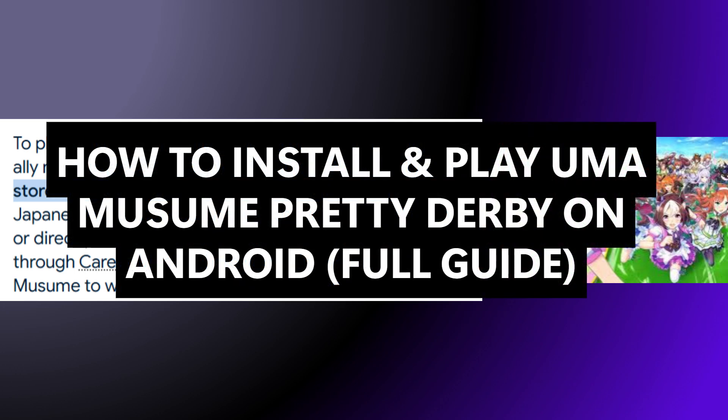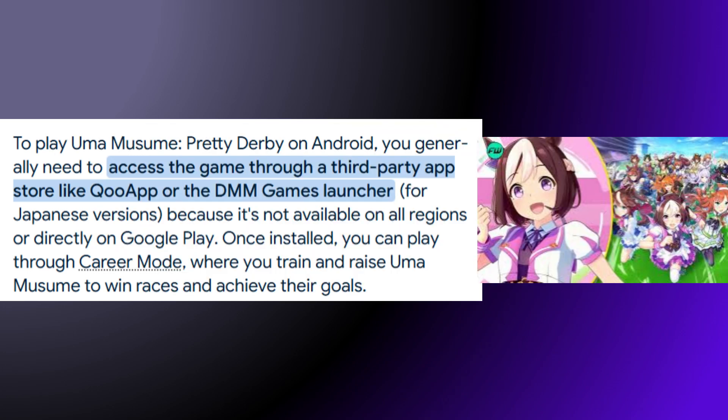Hello everyone. In this video, I will show you how to install and play Umamusume Pretty Derby on Android. To play Umamusume Pretty Derby on Android, you generally need to access the game through a third-party app store like Cool App or the DMM Games Launcher for the Japanese version, because it's not available in all regions or directly on Google Play.